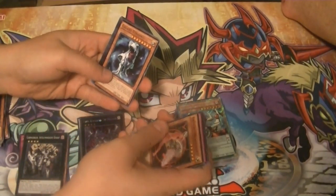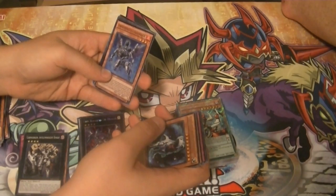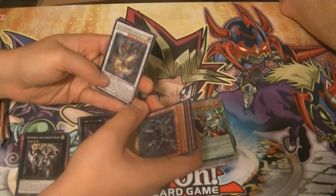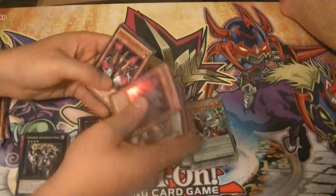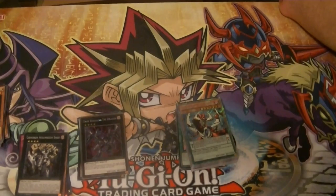Rare Galaxy Tyranno, an Infernoid Harmadik, a Secret Baxia Brightness of the Yang Zing, and an Infernoid Antra. So yeah, that was Tin number one.